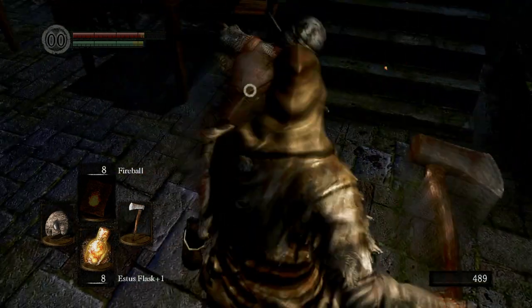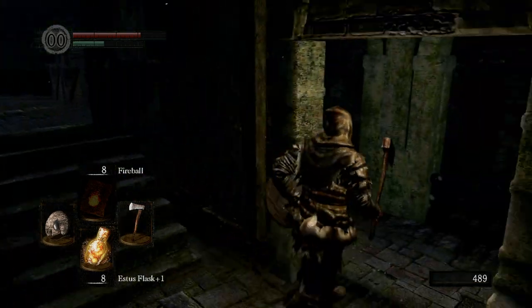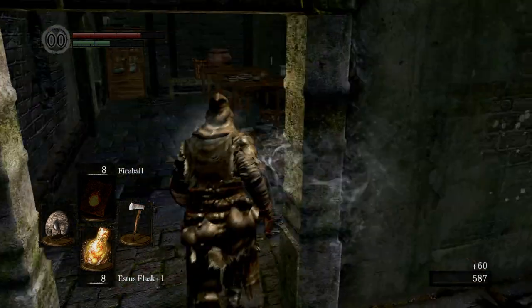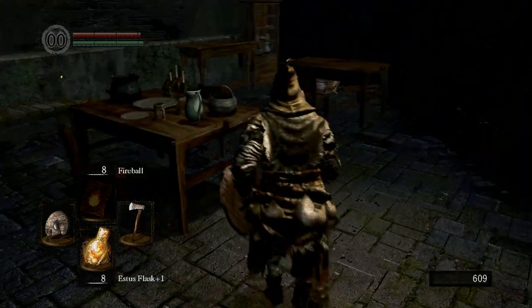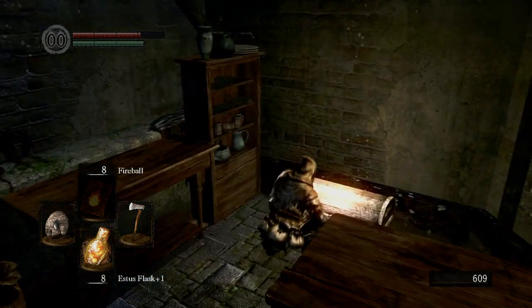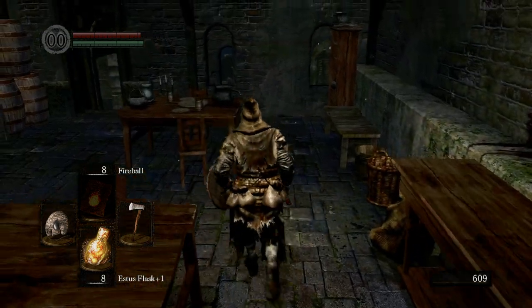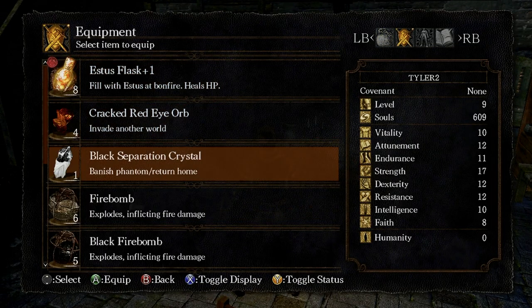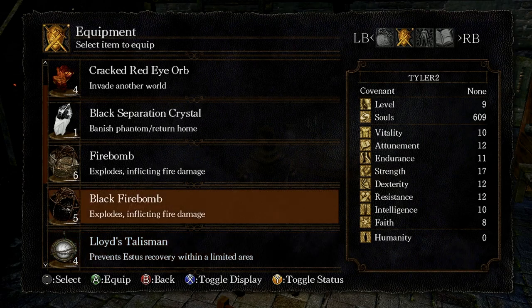We're going to kill all these guys. You only have to kill these once to get items here. There's going to be a sneaky little bastard right here who will try to sneak up on you, so just kill him. Once you're in here, we're just going to get our Black Firebombs. I think we have six normal firebombs and five Black Firebombs.